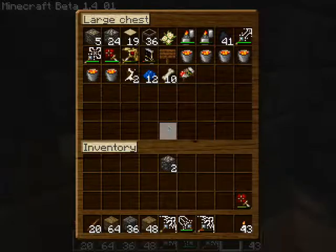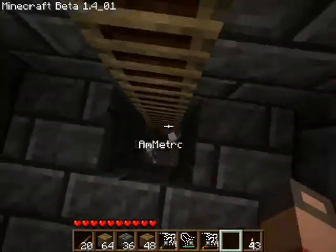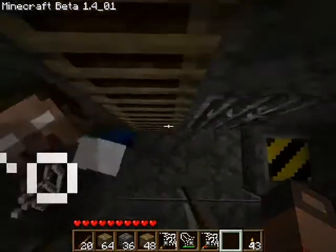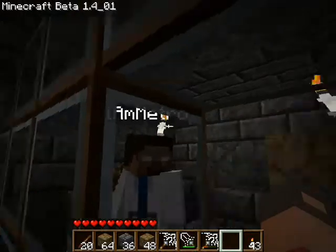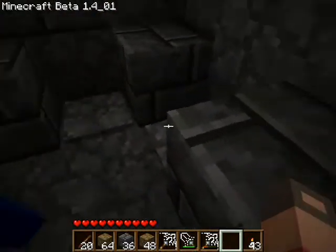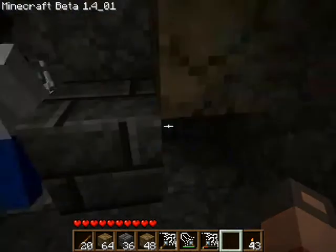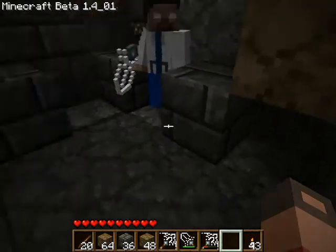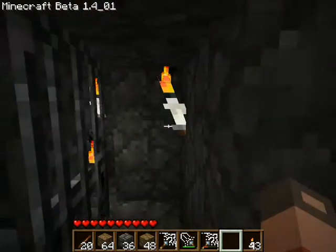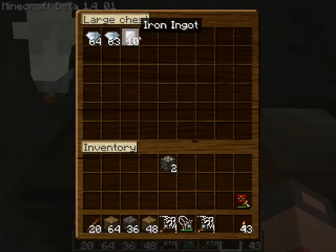I think it sounds better as troll face dot jk, but the actual image isn't a jpeg. Now here's our diamond protection system. That pressure plate and that pressure plate both open the door. These ones open the door, and the one I've put dirt over - this one activates TNT.